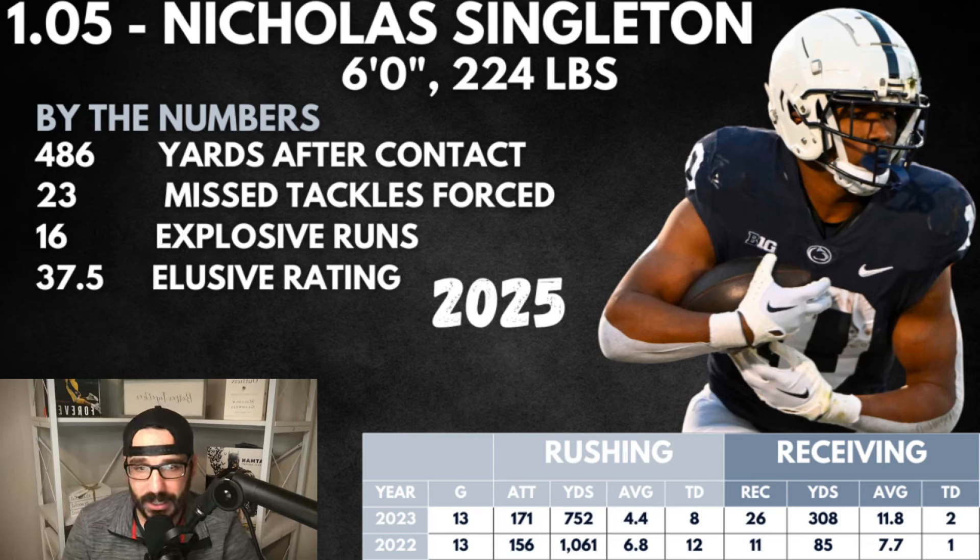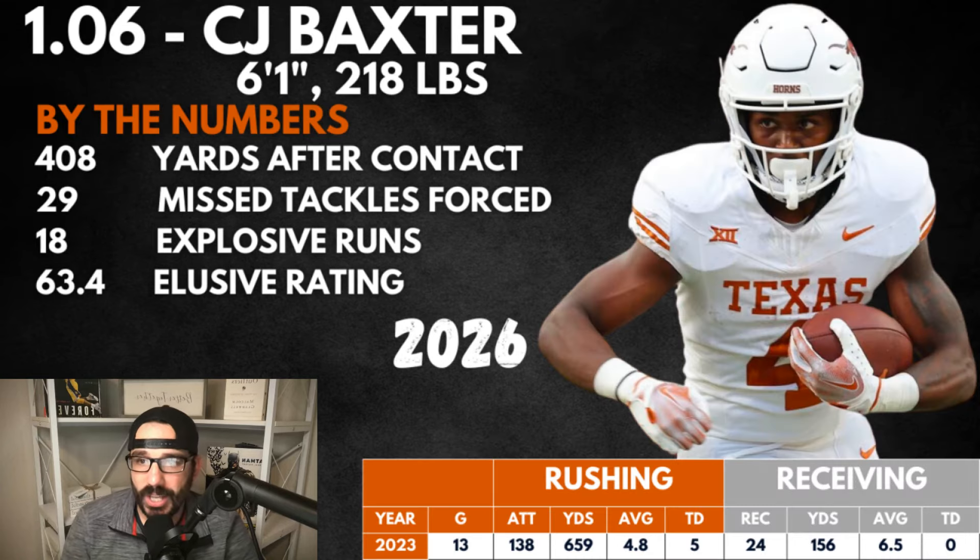Explosive runs weren't there, elusive rating was bad — we don't want to see that. He's got to improve. You draft him at 1.05, you draft him at a ceiling. With running backs you have to be very careful with that. At 1.06 we got CJ Baxter, true freshman from Texas, going to be a sophomore next year. Jonathan Brooks leaving for the NFL was a surprise but will help him. Jae'Ven Blue has jumped up there too. CJ is fine — just didn't see the explosiveness, but you usually see a big jump from freshman to sophomore year.